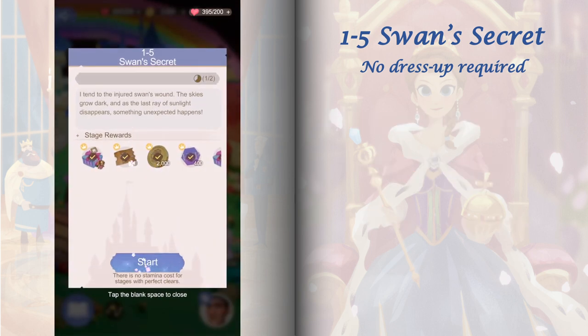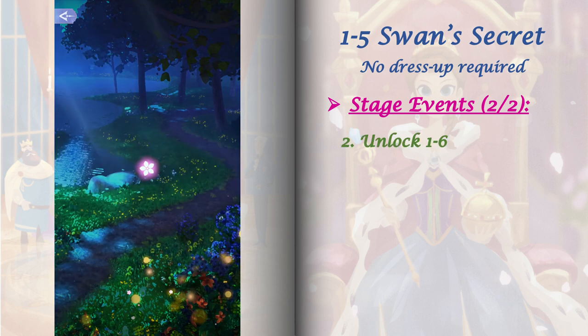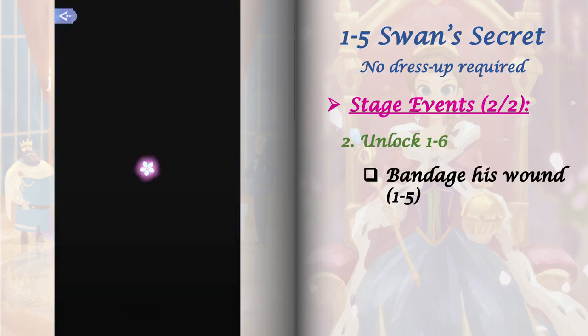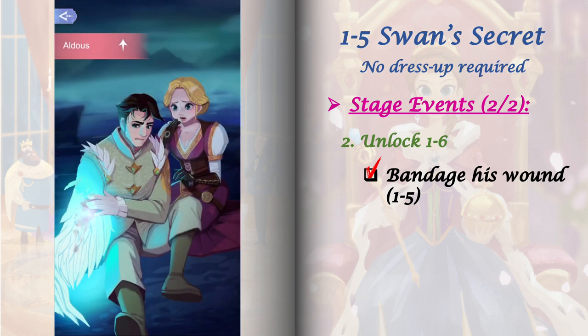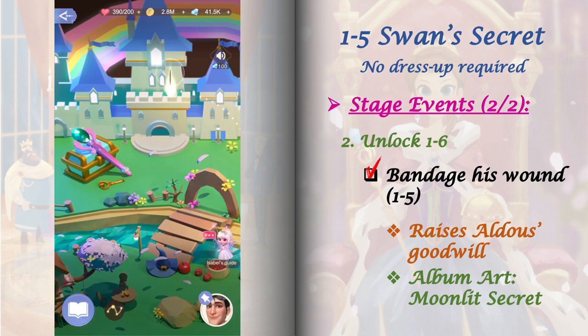To get the second stage event, let's unlock stage 1-6. To do this, just replay 1-5 and this time select 'bandage his wounds.' This option will also increase Aldo's goodwill and it will unlock the album art Moonlit Secret.